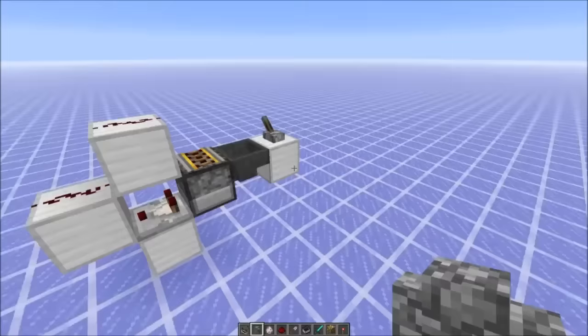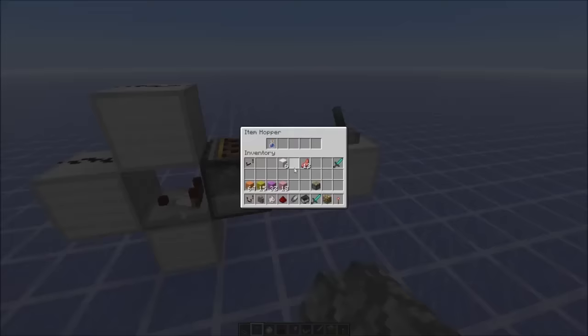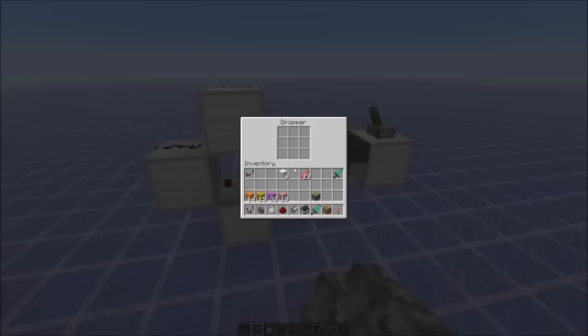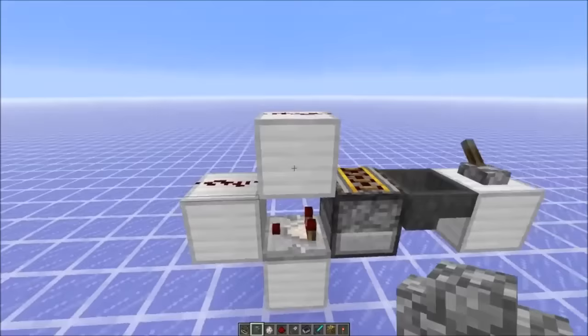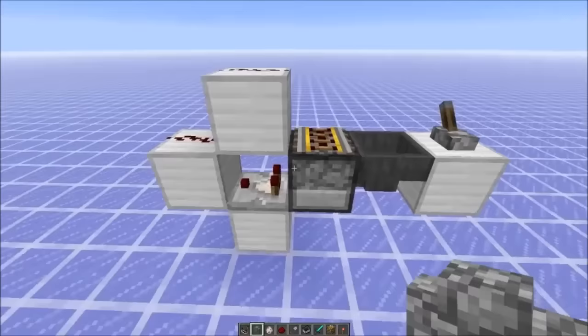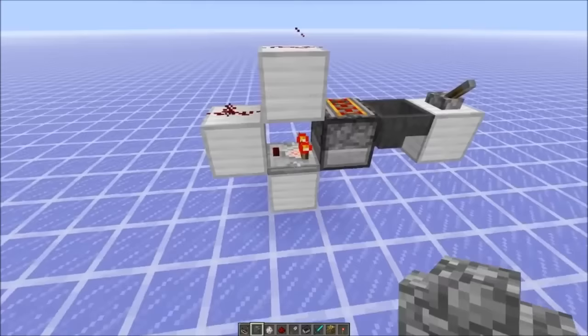It would give out a signal every eight game ticks or four redstone ticks. And it works like this: at the moment this hopper is blocked, and as soon as I unblock it, it would transfer the item into the dropper. Then it takes two game ticks before the comparator has a signal and then it butt-powers the dropper, and the item is sent back after a total of six game ticks because droppers always have four game ticks delay. Let's see it in action — you can see you get a signal every eight game ticks.